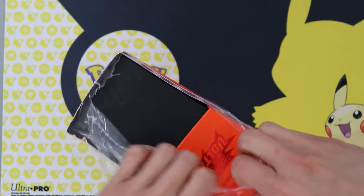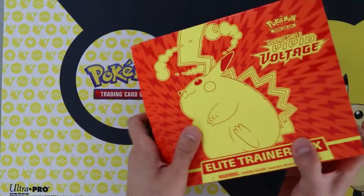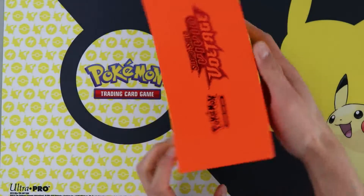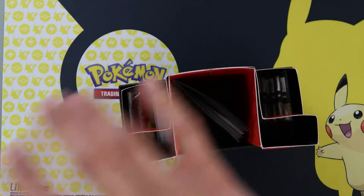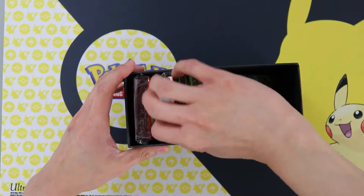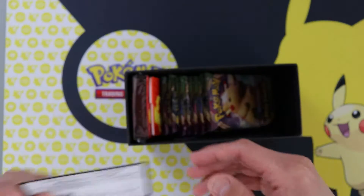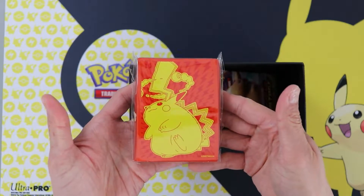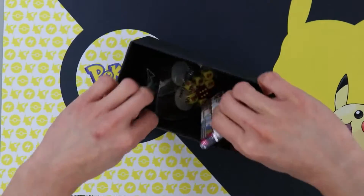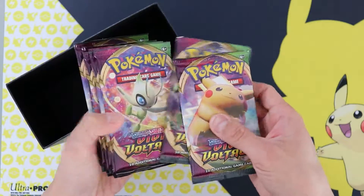I am really hoping to crack a Pikachu VMAX here. We've got our player's guide, got our sweet box here, got our card game rules, we've got our energy pack, here's the code card of course, got some sweet sleeves here, got our dividers featuring Pikachu VMAX, dice and counters and we've got our eight booster packs.